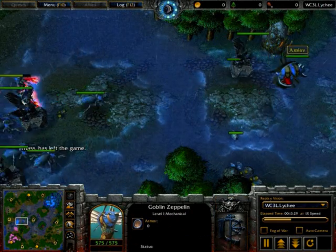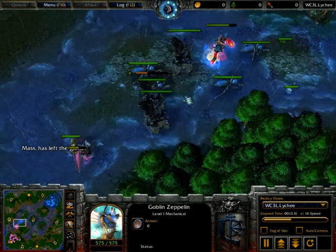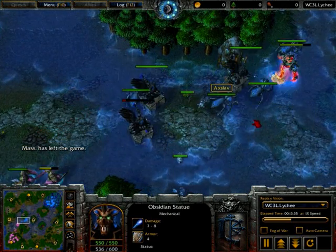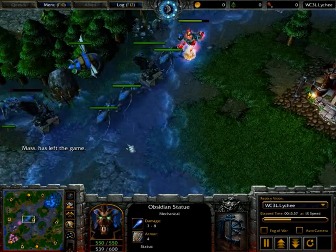Looks like a zeppelin is coming out now for Axlav as well, because that's going to be really useful for that fire lord — it means he'll be able to get out of tricky battles.